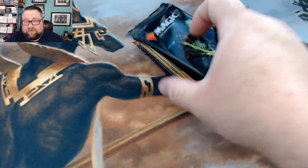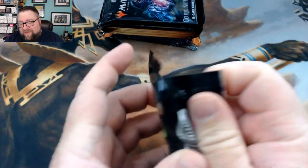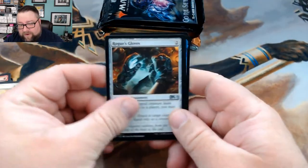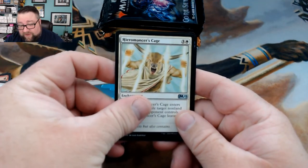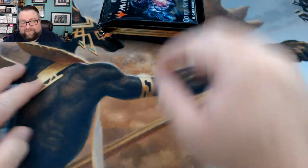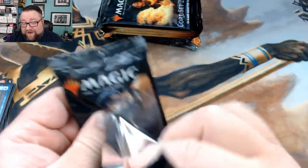We'll start from newest to oldest. Starting off with the first Core 19 pack: we got Gloves, Quarry Tower — that's not bad — Pyromancer's Cage, which seems to see play, and then our rare is Sai Master Thopterist. Tranquil Expanse as well. I'm excited to see those older packs, I really am.